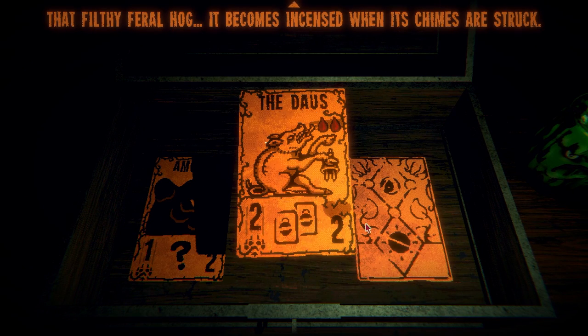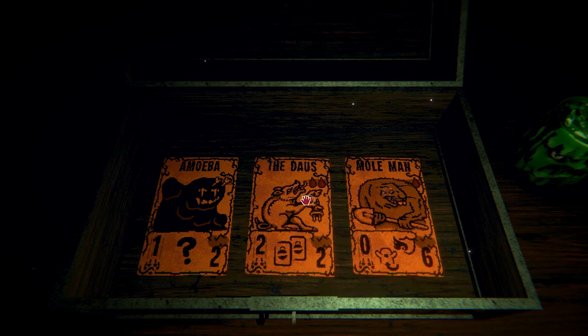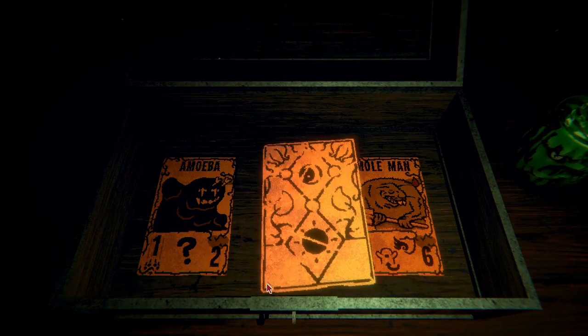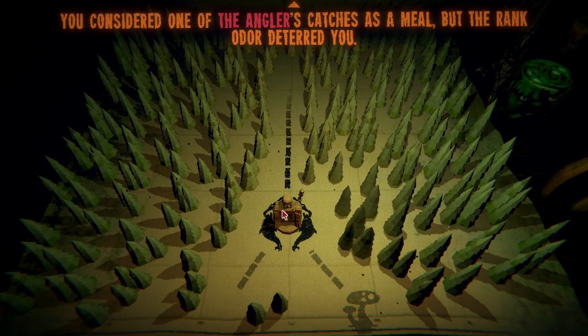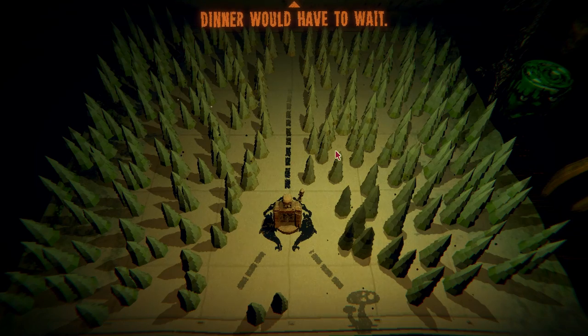Your reward — amoeba. The daws, that filthy feral hog — 'it becomes incensed when its chimes are struck.' And mole man. Bellis — when a card bearing the sigil is played, a chime is created on each empty adjacent. I don't know what that thing is so we have beaten — well, what happened? You considered one of the angler's catches as a meal but the rank odor deterred you. Dinner would have to wait — so I'm moving on now.